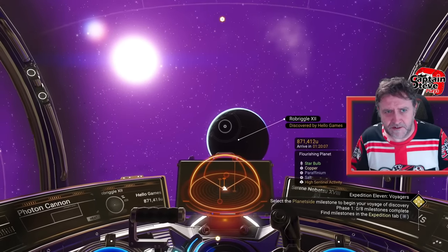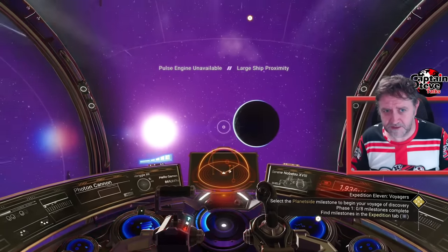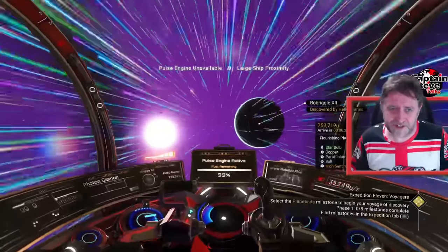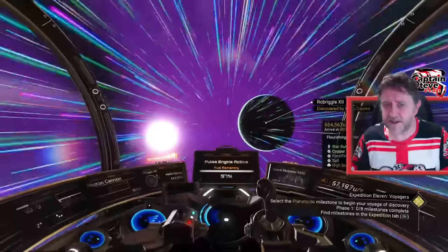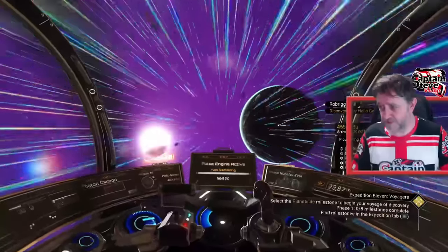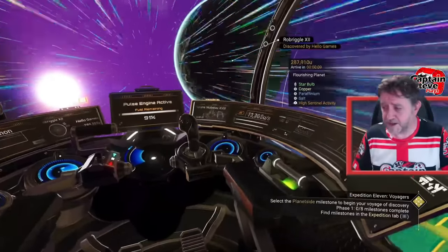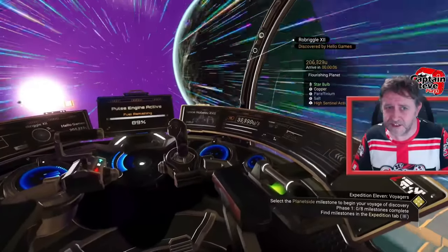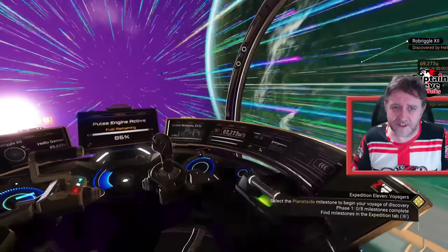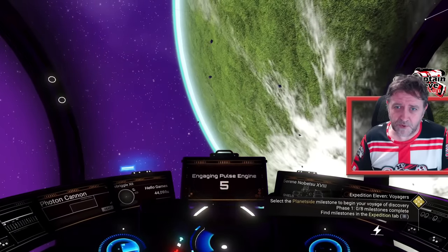I'm going to fly to this flourishing planet. There's also another mission to adopt two creatures, so I might adopt some creatures if I see ones I like. It doesn't matter whether I like them — it's just a badge I need to pop to complete the expedition. Heading towards the flourishing planet Rob Briddle now. I'm heading towards the light side of the planet, flying past it and looping around to the back, because you can see where the sun is — there's daytime on this side.